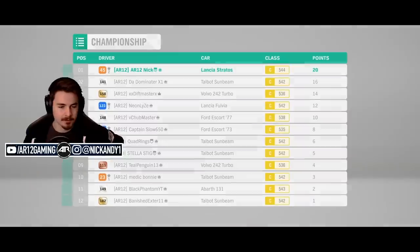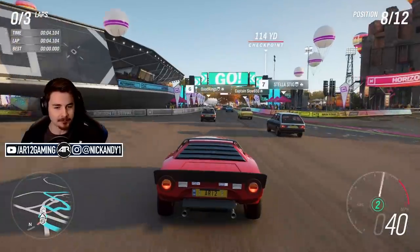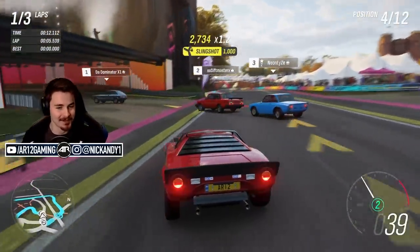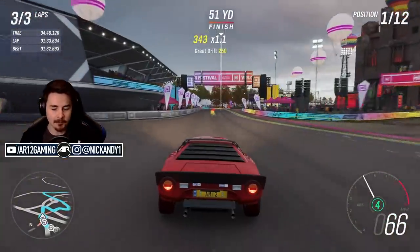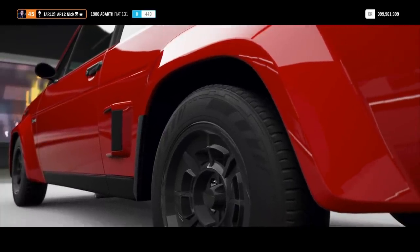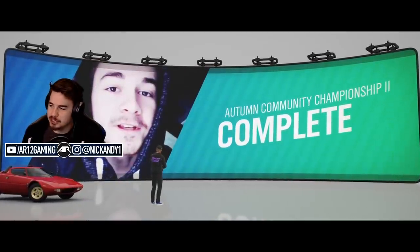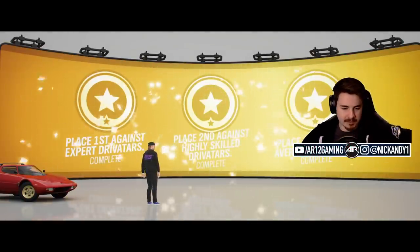One step closer to the Quartz Regalia - race number two, let's get it going. You don't expect a C-Class car to spin its wheels. Easy peasy, lemon squeezy. If you find it a little bit difficult, Nathan put together a tune for the Fiat 131, so if you want to check that out and make life a little bit easier, I would recommend it. But it's only two races - no problem at all.